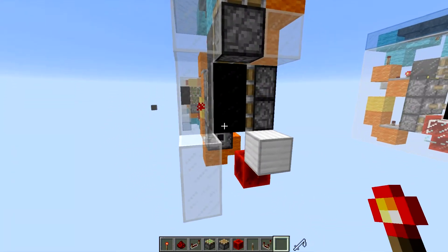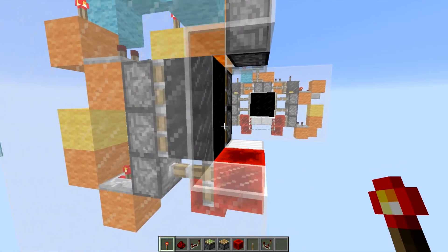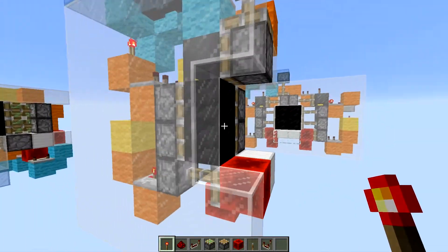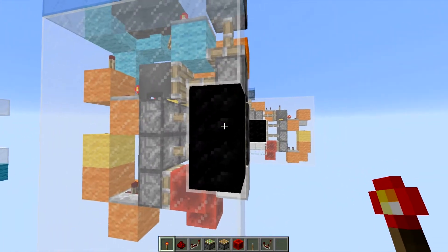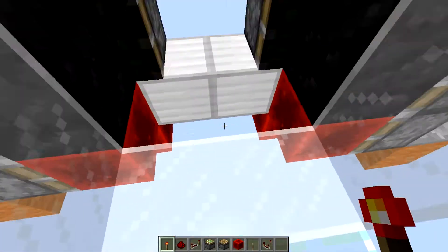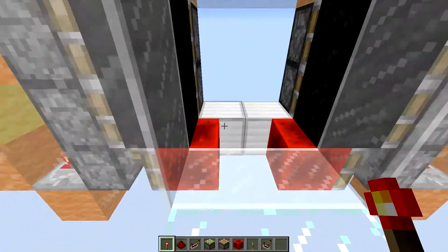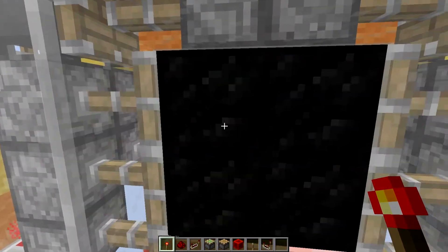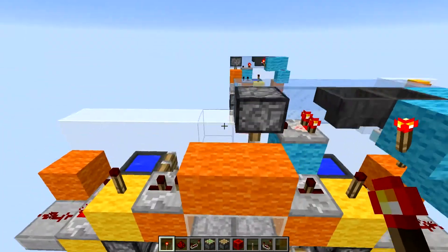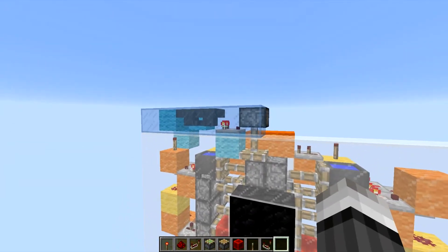The only downside is this sort of ugly-looking hole, which fills itself after a while. But considering in survival you'll need at least half a second to pick up the redstone torch which drops as an item, I guess that doesn't make it a problem. You can also just walk over the hole — even if you sprint there's no issue. The reset mechanism only needs to be on one side.